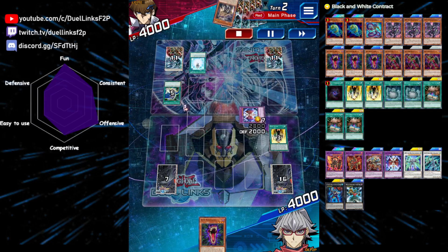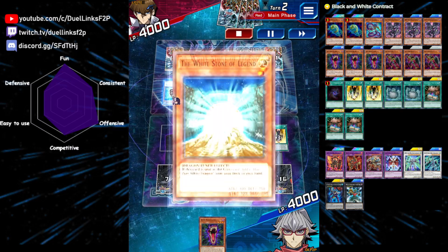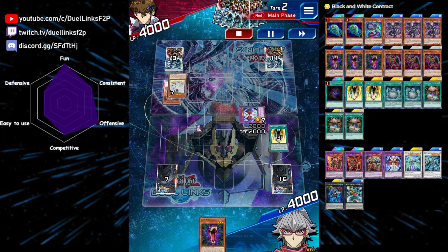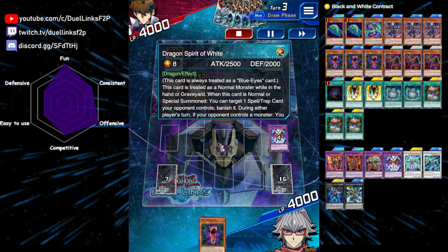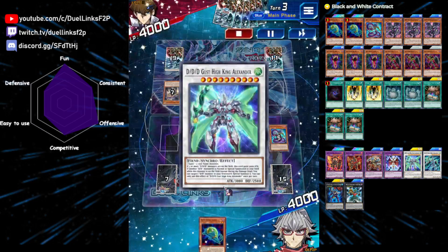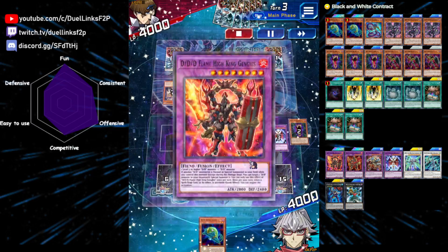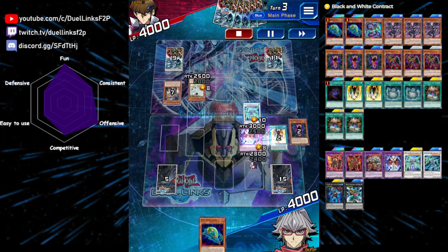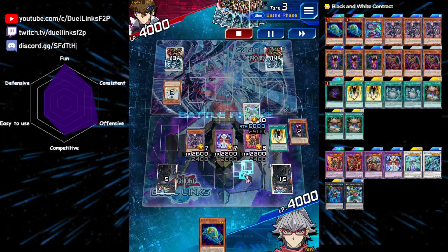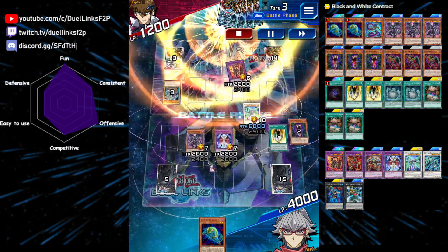Our opponent is going to play Blue Eyes. They're not playing the dimension skill, so they are splashing the Lightsworn engine, which is interesting. They normal summon a Raiden, mill White Stone of Legend, add Blue Eyes to the hand, and then use Master with Eyes of Blue to tribute the Raiden and summon Dragon Spirit of White, beating over our monster. We draw Swirl Slime, but let's see what a single Night Owl can do. We're going to make High King Axander using Night Owl and revive the level 7 monster. We revived Typhon this turn, which counts as being sent to the graveyard this turn, allowing us to use its graveyard effect. Then we make a copy of High King Genghis, revive back the Pendragon, and there it is — four big guys, which is plenty for lethal.